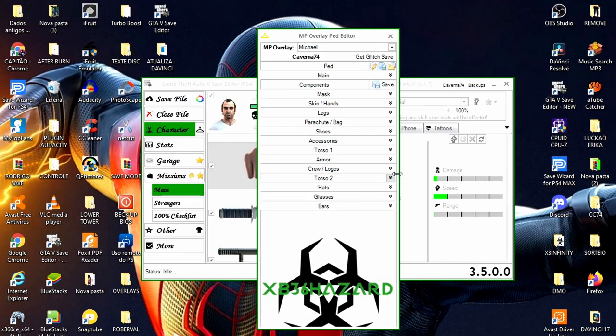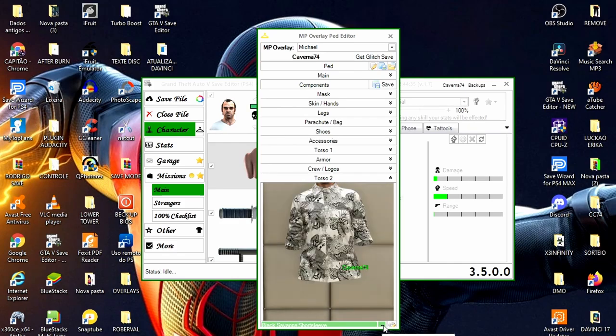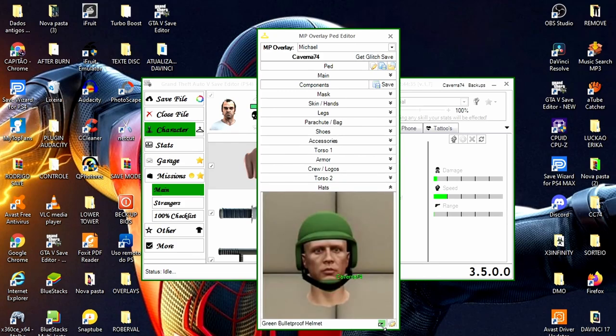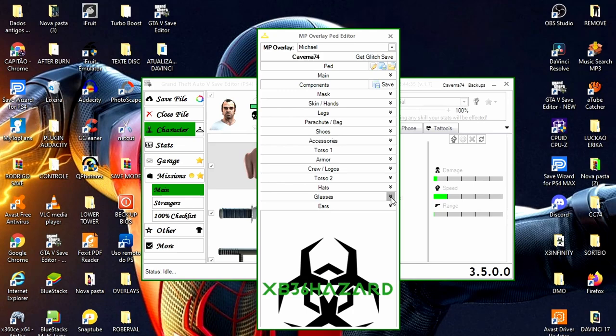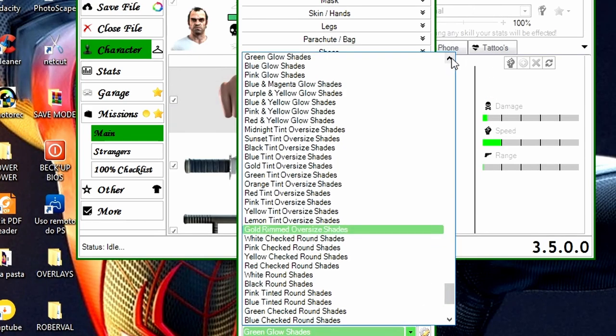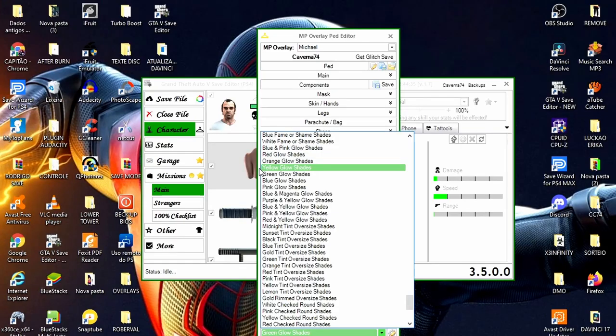Vou deixar este logo aqui. Torso 2: está com uma camisa, então eu vou clicar aqui na setinha aqui embaixo uma vez, clico de novo e com a setinha do teclado eu vou escolher o Torso 2 — vou colocar o Tron laranja para combinar, vai ficar bem bacana. Hats — que são os capacetes — clico lá de novo e vamos procurar o laranja. Glasses, que são os óculos: abro aqui embaixo, veja que está ali como Green Glow Shades. Então eu vou procurar o Orange Glow Shades, que é o óculos Neon Laranja.